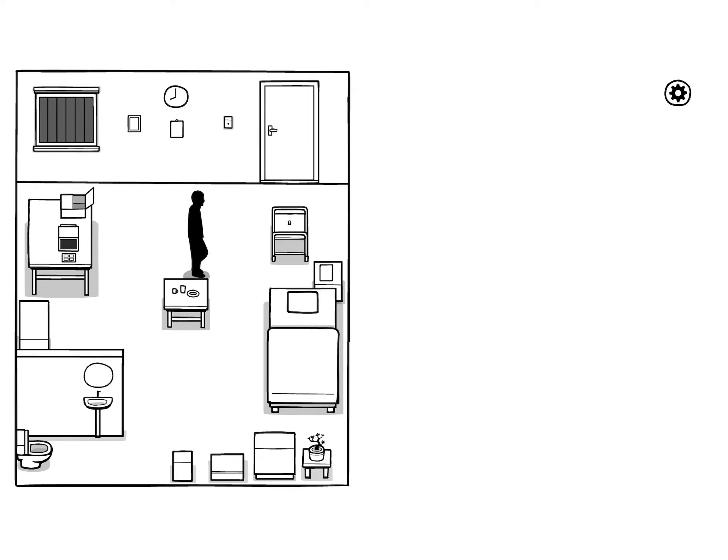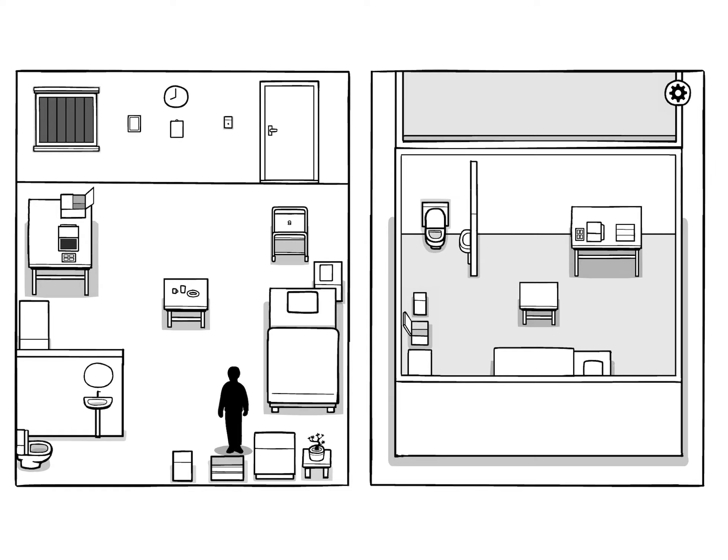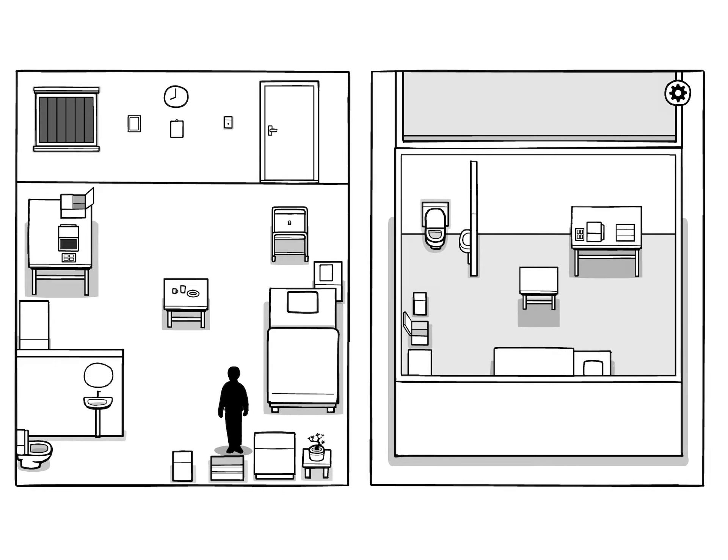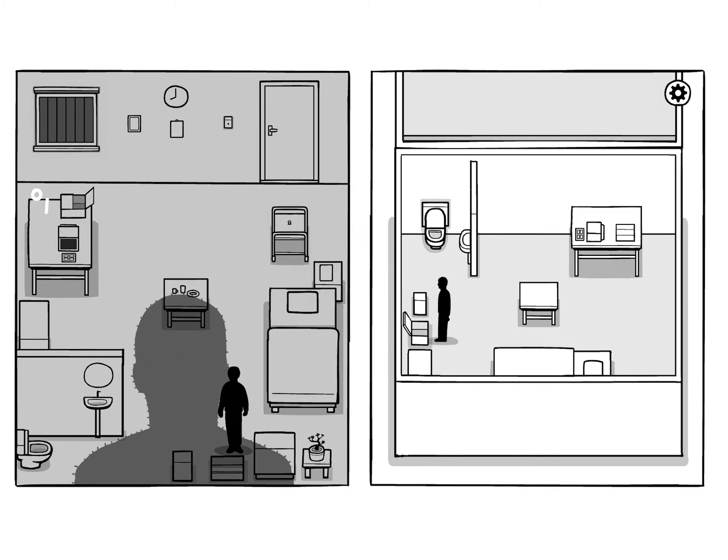Recreation. Tap on the table a few times. First tap on the box, then tap on the table. Notice there's a symbol now by the box. Tap on the box, now the toilet, now the bed, now the toilet again, now the box again, now the bed — and now tuck him into bed.